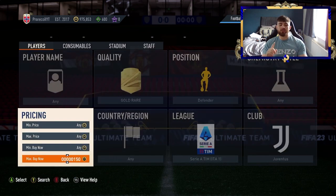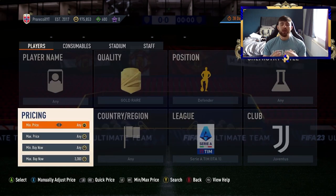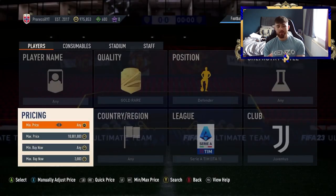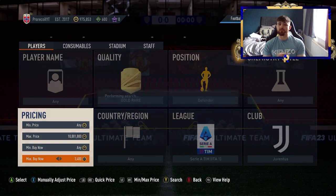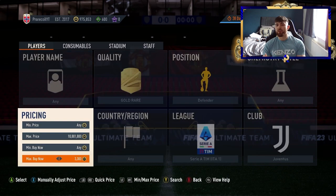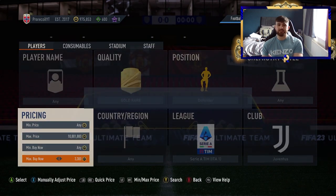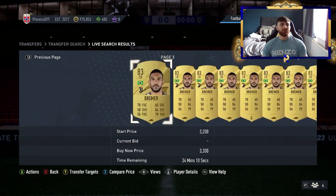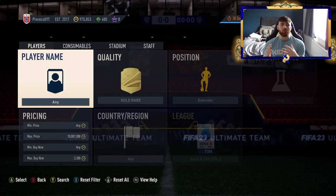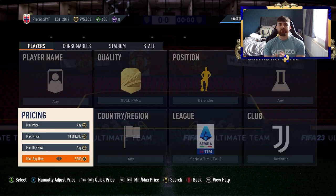We've got a Serie A theme for the rest of the video. Starting off you've got Bonucci, Cuadrado, and Bremer. You're not going to be picking up Bonucci on every snipe — it's mostly going to be Bremer-central. Cuadrado for some reason is one of the higher-priced 83-rated players, probably because he's one of the few usable right backs in Serie A for lower-tier teams.